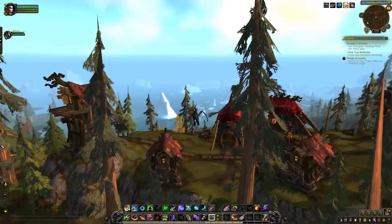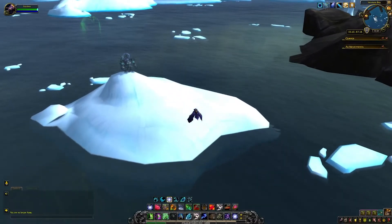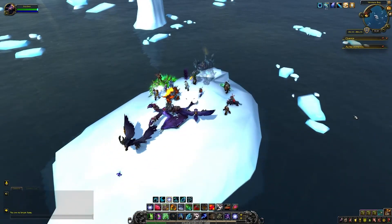The questline starts in Grizzly Hills, just south of Venture Bay. If you're using TomTom, the coordinates are 18, 88. If you don't see it, don't worry — a Glimmerfin Scout will appear in about 5 minutes.